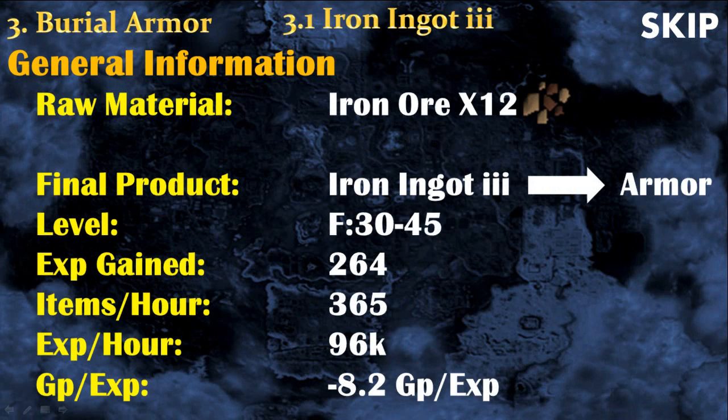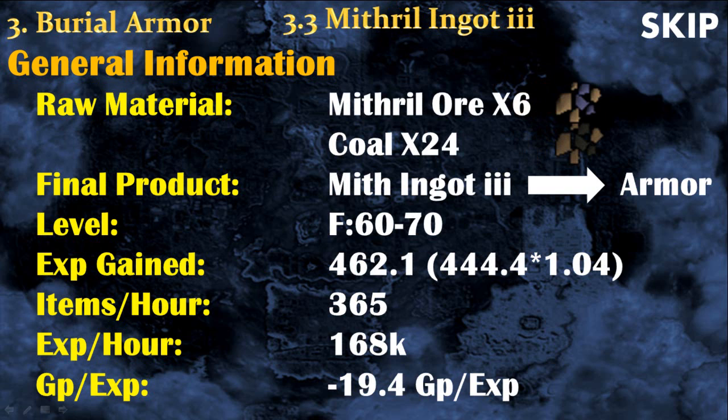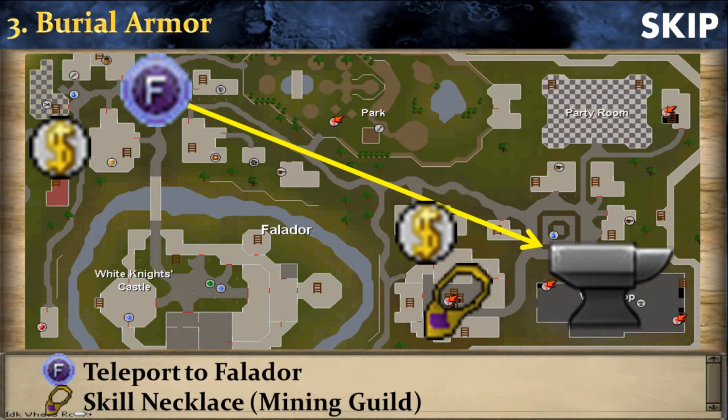Burial armor is part of the Artisan's Workshop. You start with iron ingot 3: turn 12 iron ore into an iron ingot and use the ingot to make armor. You train this way from level 30 to 45 for amazing experience per hour. After that, steel ingot 3 from level 45 to 60. Then mithril ingot 3, which requires 6 mithril ores and 24 coal — very expensive. Finally, adamant ingot 3 is the fastest AFK smithing method at up to 240k experience per hour. To get to the Artisan's Workshop, teleport to Falador or use the Skill Necklace to the mining guild.